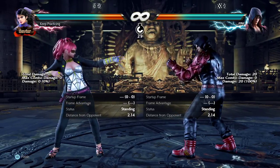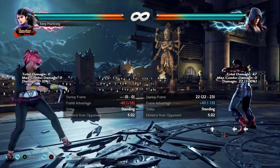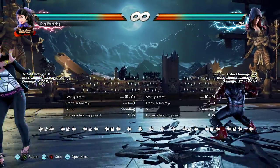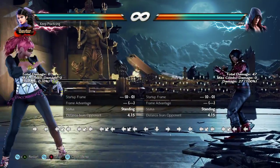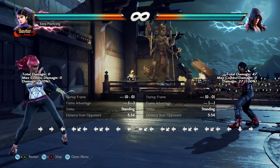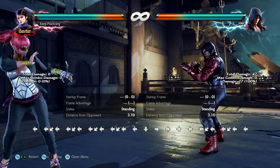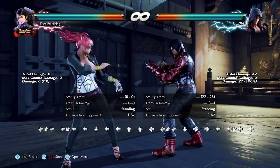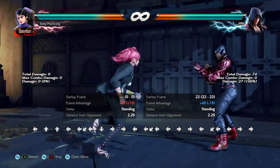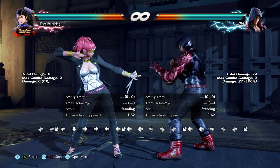He can mix it up with zen 2. Zen 2 is a 22-frame startup, and zen 4 is 25 to 26 frames. There's a 3-to-4 frame gap there — that might not sound like much, but it matters. Since these options are not hitting on the same frame, I can duck fairly late in the animation.